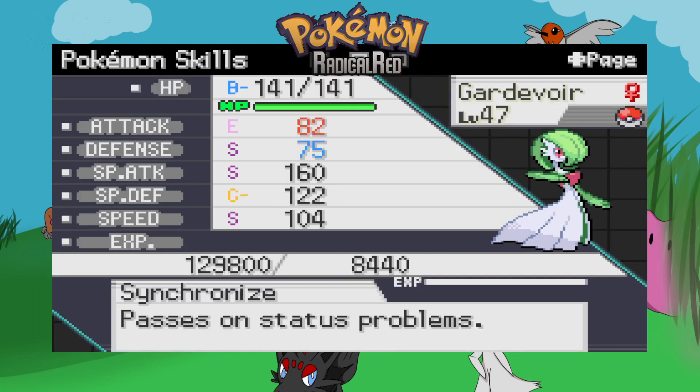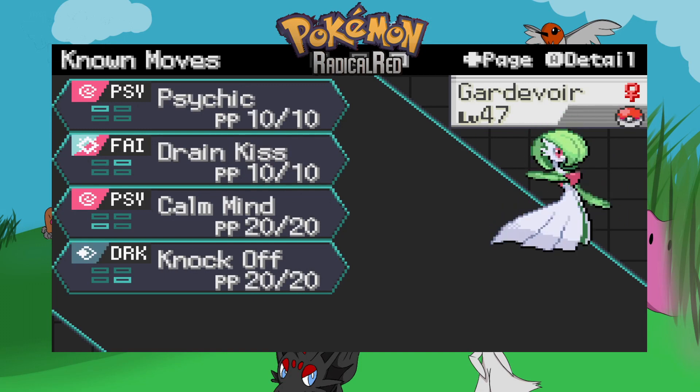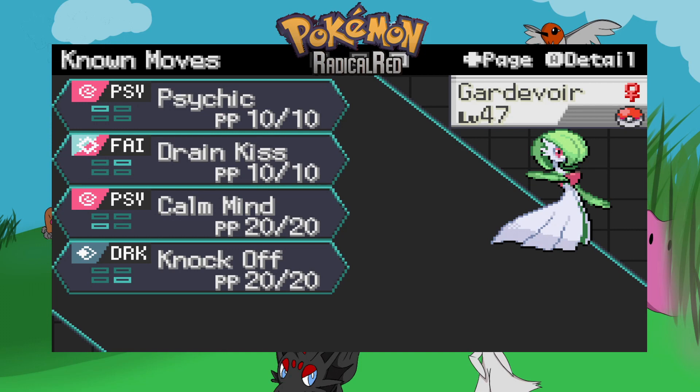We have my Gardevoir holding a Pixie Plate — really nice stats, really high Special Attack, Synchronize which passes on any status problems it has onto others. It has Psychic, Draining Kiss, Calm Mind, Knock Off. The whole point of my Gardevoir with the Pixie Plate is Calm Mind into Draining Kiss for maximum power. I wish I could teach it Dark Pulse, but apparently it can't learn Dark Pulse. I think it needs Shadow Ball — that's what I need for Gardevoir.